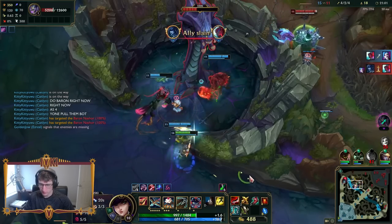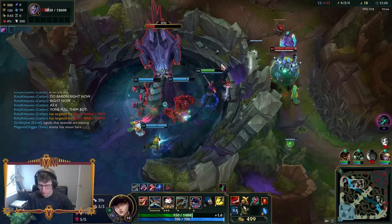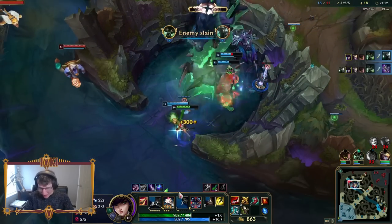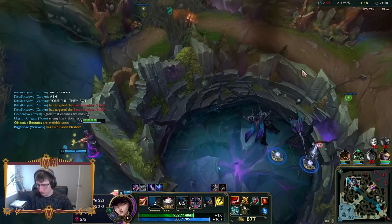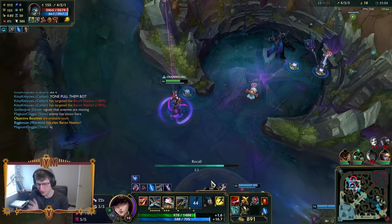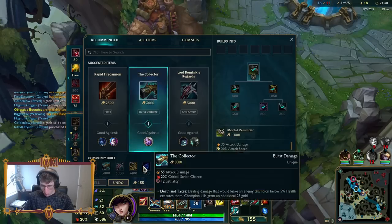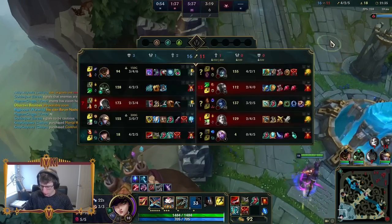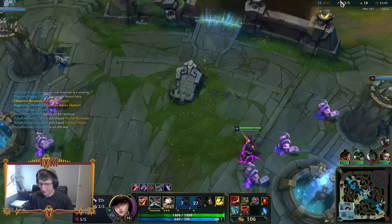I should have taken out the Blast Cone earlier, but it is what it is. Luckily my team was really good about instantly turning on the Mordekaiser there and not flipping the dragon. In most games I would not be rushing anti-heal, but as the highest range champ in the game and no one else is buying it, I feel like I had to.